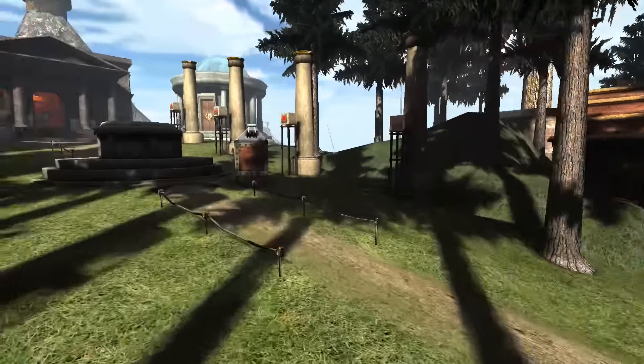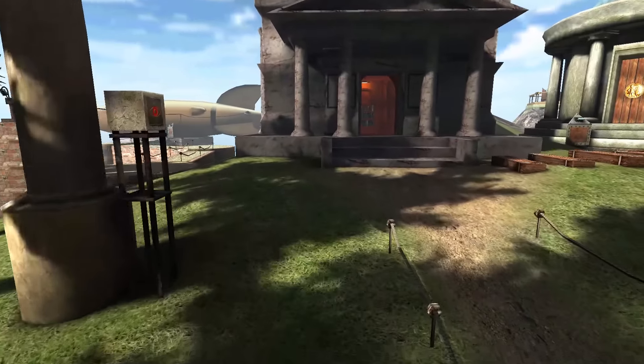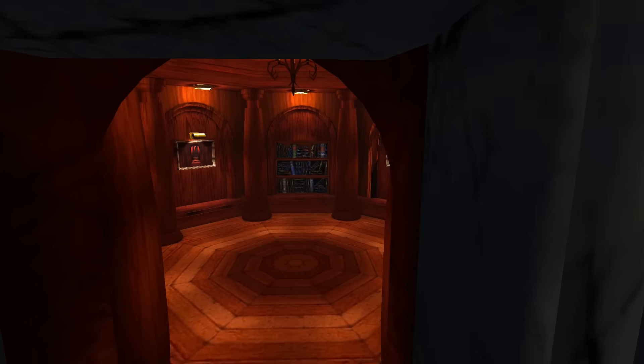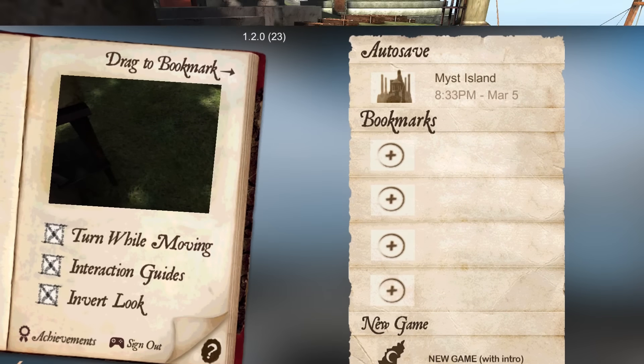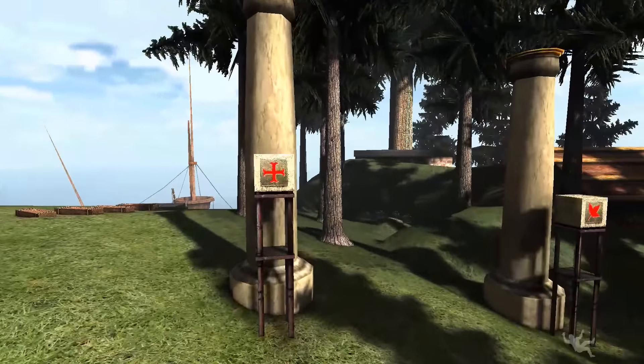Next we have RealMyst. Myst is a classic point-and-click adventure series that was popular in the 90s with breathtaking pre-rendered 3D environments. The basics have remained the same — you explore the mystical island, solve the puzzles, and reveal the backstory — but this one has new features like a bookmark system and a hint guide to make things a little easier.